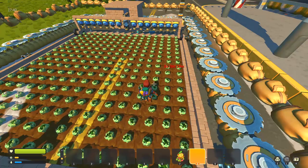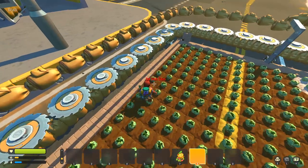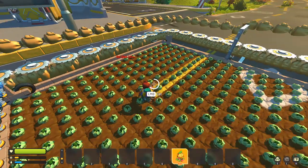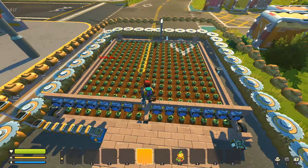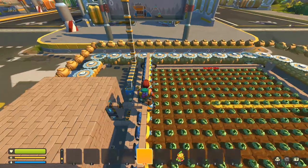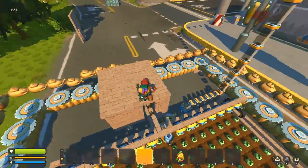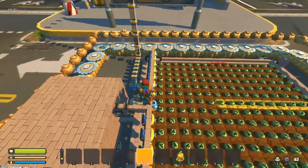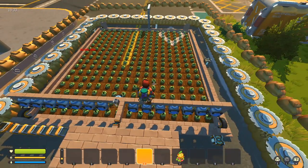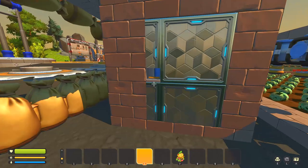So as you can see, I have a ton of broccoli planted down and in about six minutes it's gonna happen. This farm actually generates only food but also generates metal component kits, warehouse keys, batteries, and more — so this is pretty much an ultimate farm in this game. But I almost forgot to actually water my crops.